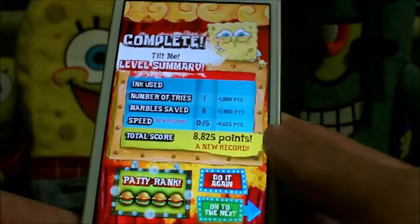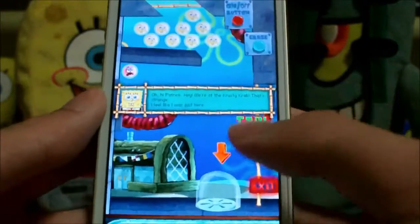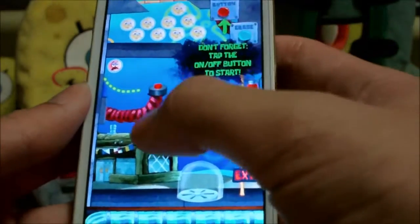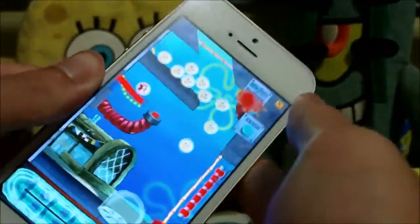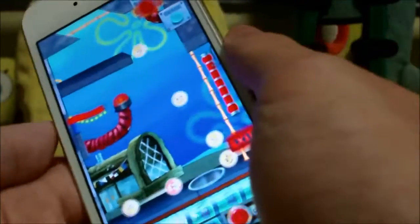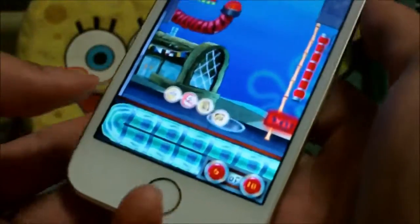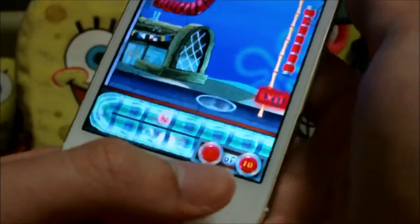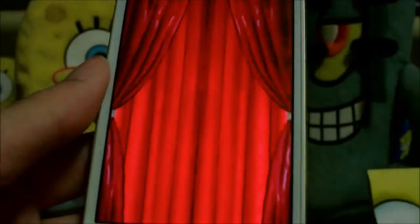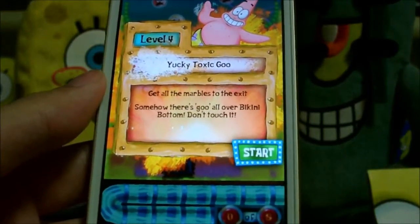Next level — Level 3: The Button, which introduces the Patrick marble. To draw a slide, you just slide your finger literally across the screen of your phone. This tells you how many marbles you're supposed to get into the drain. Twelve thousand — there are 10 marbles in that one.